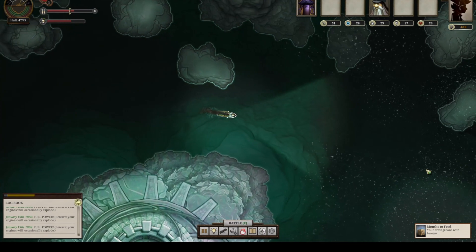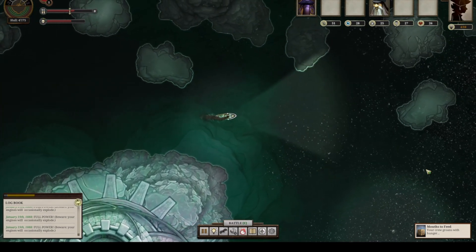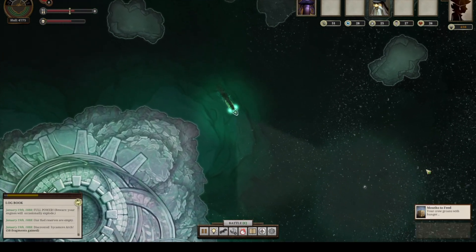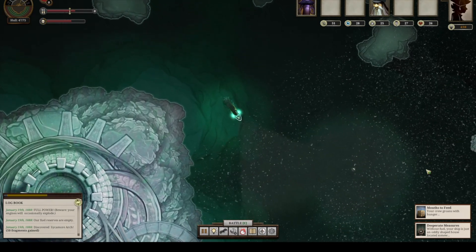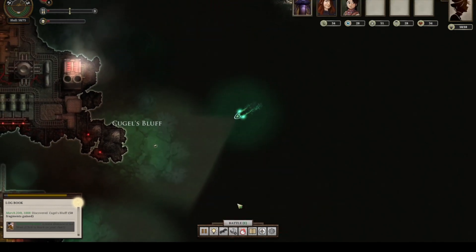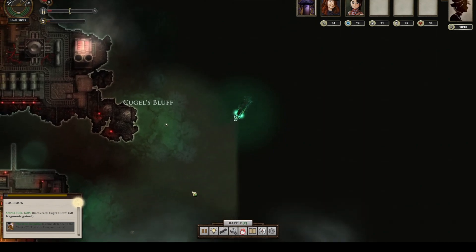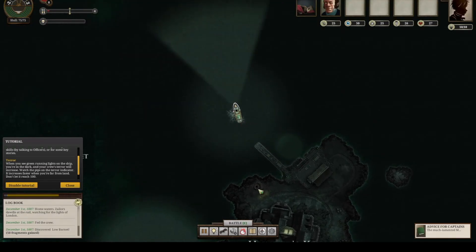You steer your boat, which is pretty simple — it's literally just the WASD keys. And you can get in fights, which is just one click of the mouse. Mechanically, Sunless Sea is incredibly simple. All you do in ports is click through menus making text options, and at Zee you're just sailing and occasionally fighting and maybe experiencing random encounters, which play out like an action table. So on the surface, it should be a very easy game. And while it's easy to play, it's difficult to succeed in, because the environment is harsh and unforgiving.